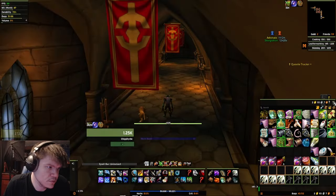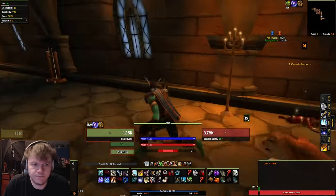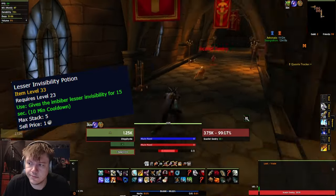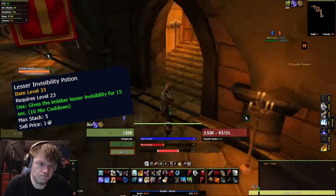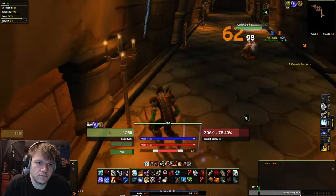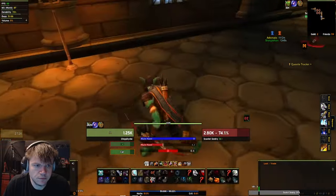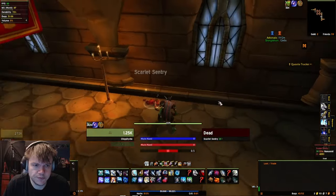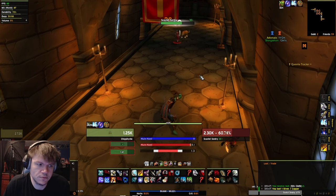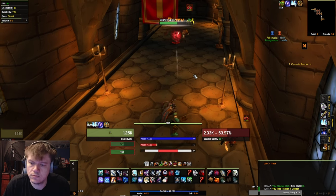Let's hop right into it. First things first, you're going to want to clear these first two mobs so you can get close enough to the door and then invisibility pot through to the next area. Take these two guys out, dismiss your pet, and invisibility pot through the next room. It gives you a little bit of extra XP and then you can go into the next room and start doing the pulls and clears.